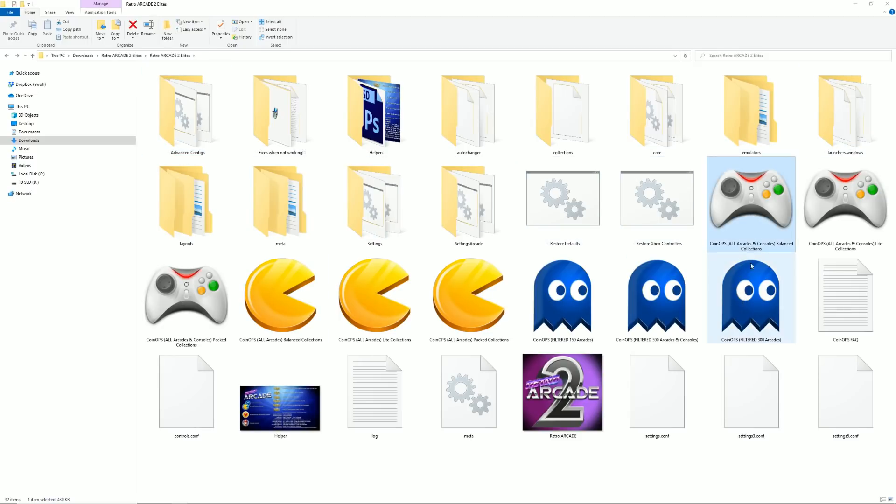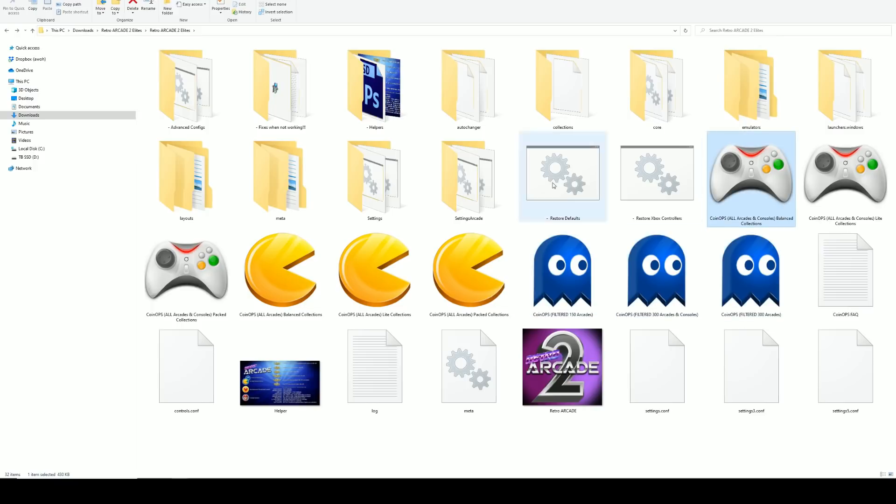Let's talk about what these nine configurations are. This one gives you all arcades and consoles — that's why it shows a controller icon. This one only shows Pac-Man because it's arcade games only, no consoles included at all. And then these three over here are lighter versions — it's the ghost CoinOps theme — and it's not even all the arcades, just the best of the best.